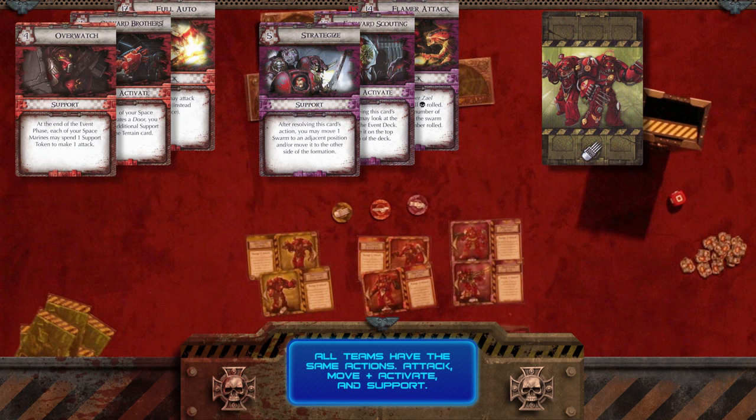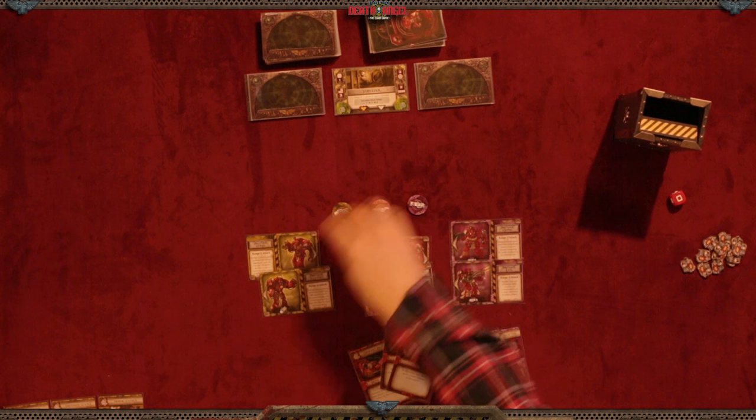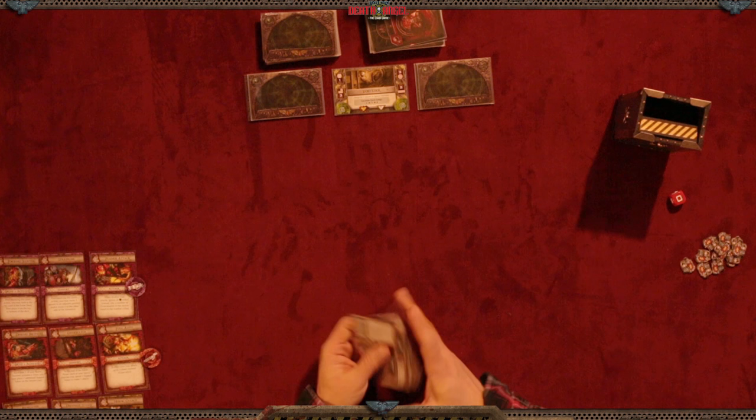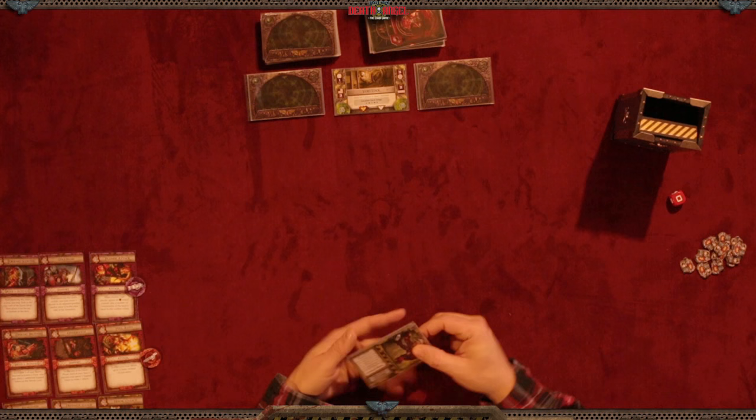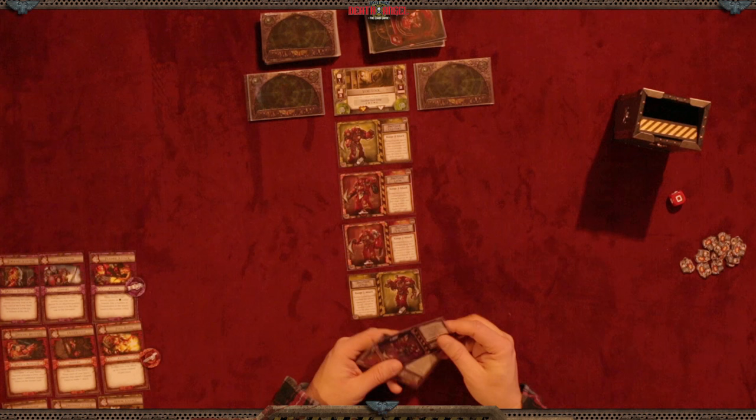The way I like to set up the action cards is put them to the side: here's Move and Activate, here's Support, and here's Attack — all for the yellow team, with their icon placed there. Next, without looking, shuffle up your marines. I gave it a good shuffle — so top half to the left, bottom half to the right. Yellow will go first, red is second, and the purple guys face the right as well.